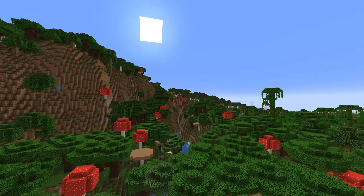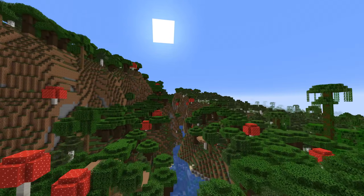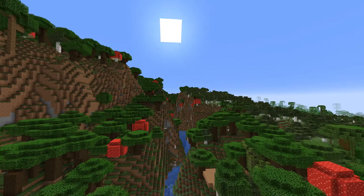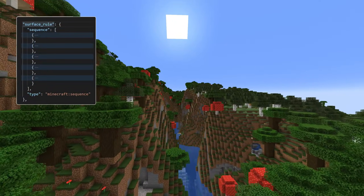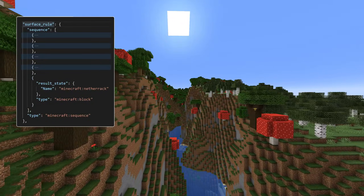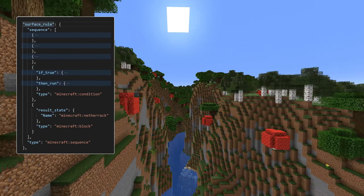The surface builder concept has been removed, so the entire worldgen/configured surface builder folder is now gone, and the surface builder field in biomes is also gone. Instead, noise settings now have a surface rule field, which has a combination of rules to decide which surface block gets chosen. There are four available rules and these together can be used to create a huge decision tree.